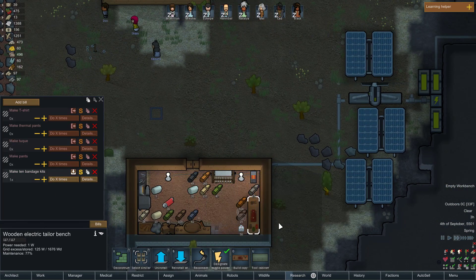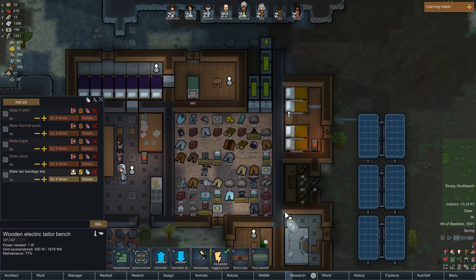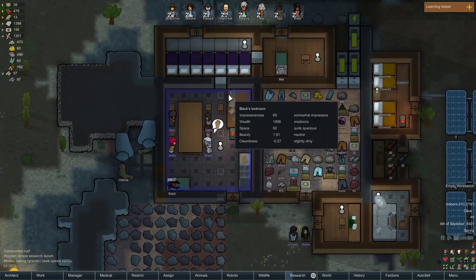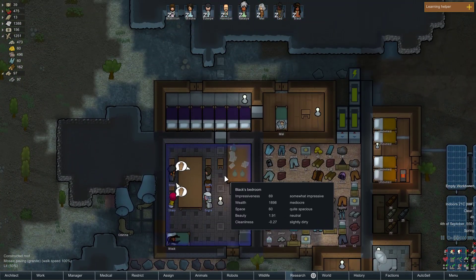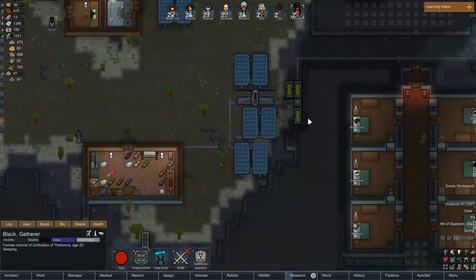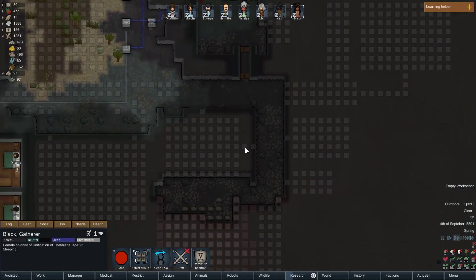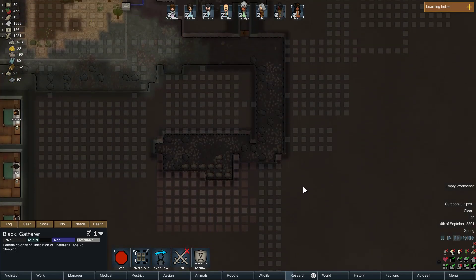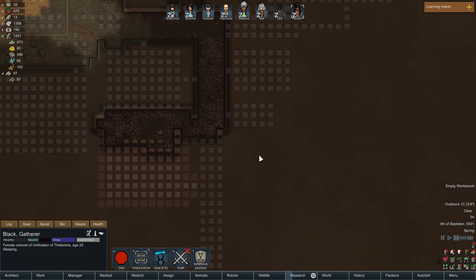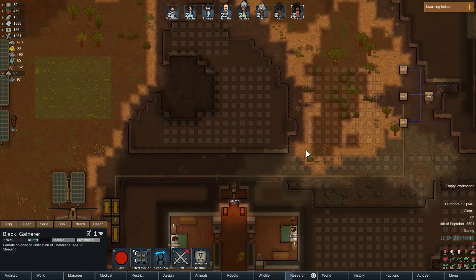I've got one more I can make. I'm wondering if I should put Black in with my animals out there. Probably once I get — I think I'll build a kitchen too now that I think on it. As soon as I finish digging out the fridge, and then the kitchen and the butcher table. Gosh, everything's just so far away at that point.